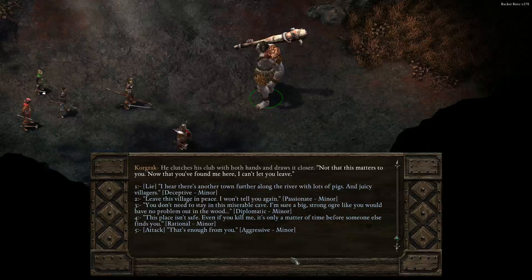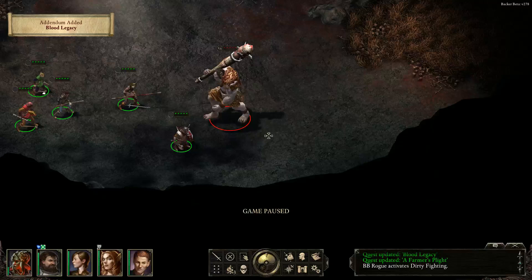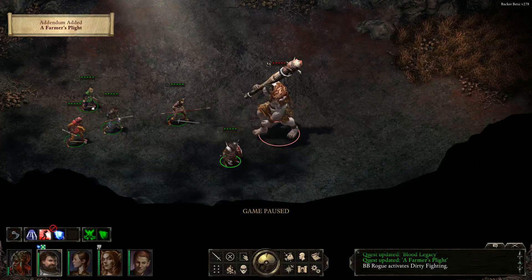I could lie — 'There's another town further along the river with lots of pigs and juicy villagers. Leave this village in peace, I won't tell you again. You don't need to stay in this miserable cave — I'm sure a big strong ogre like you would have no problem out in the wood.' I am a barbarian, so we're going to go with 'Leave it in peace, I won't tell you again.'